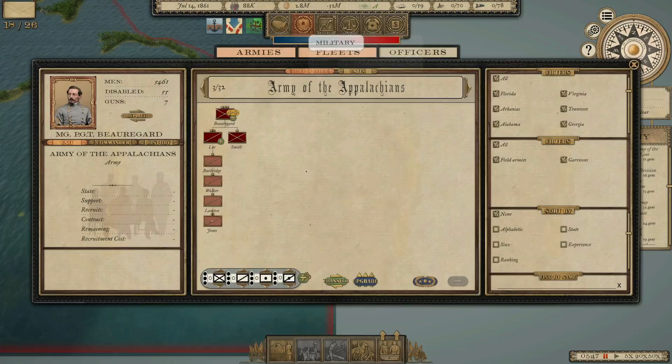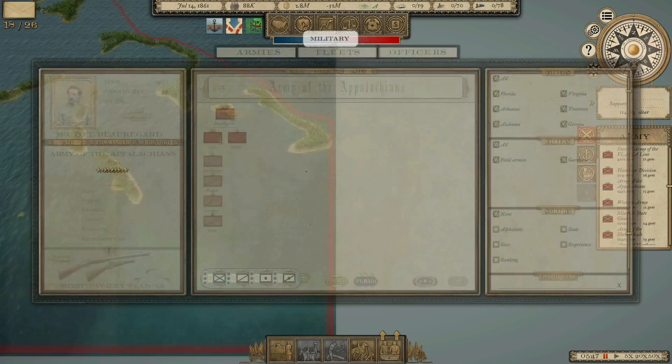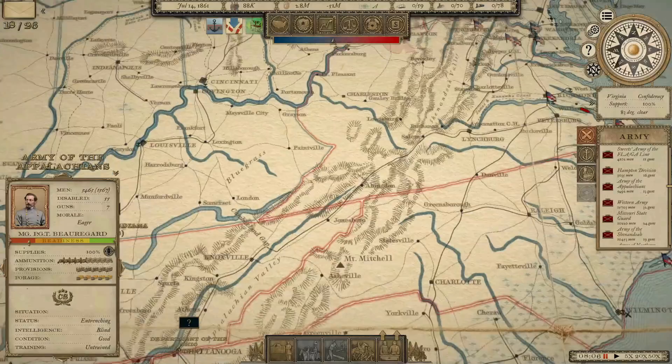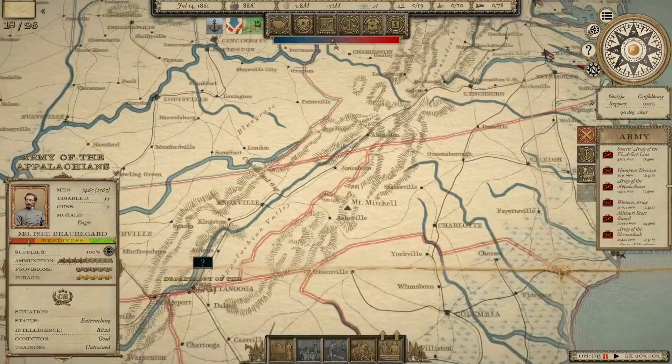He's got 134,000 to our 88,000. I've renamed this army the Army of the Appalachians — this used to be the Army of the Northwest. It forms in West Virginia, and these are all Virginia and West Virginia troops under Fitzhugh Lee. Beauregard's going to command this army, and I'm going to use it to bounce back and forth between the Eastern and Western theaters as needed.